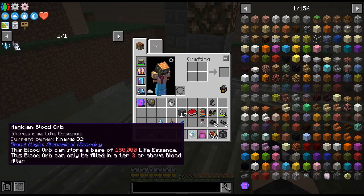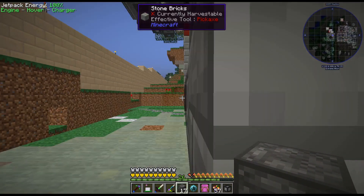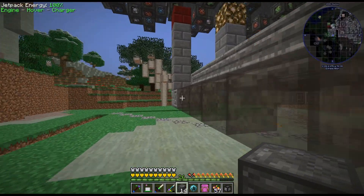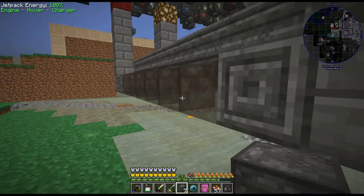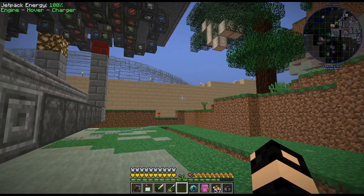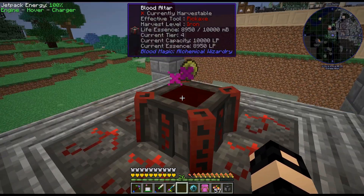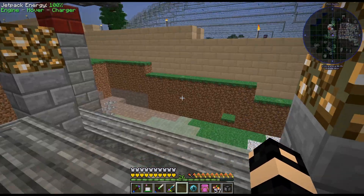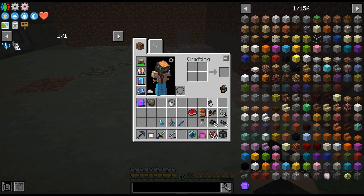Should be good once I finish this. And I got rid of the Well of Suffering in the main one. So now we can see it's actually drawing into the network. There's no mob spawning up there yet because I haven't converted it to Drop of Evil. I may do that right now actually.